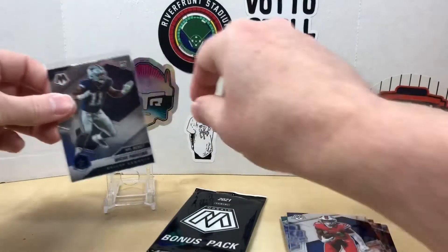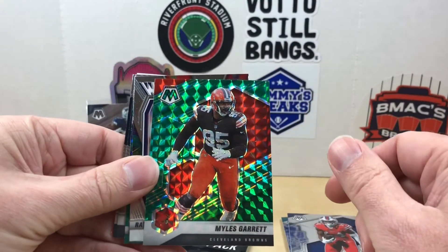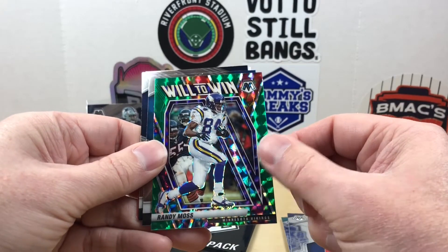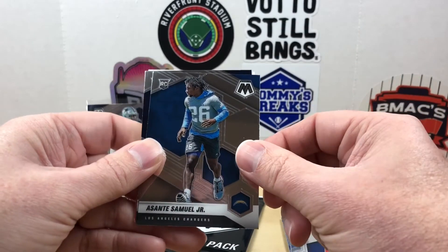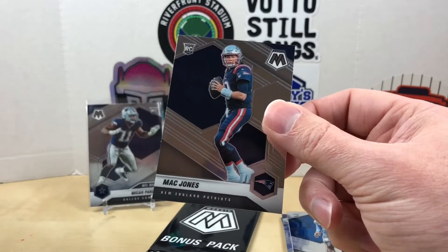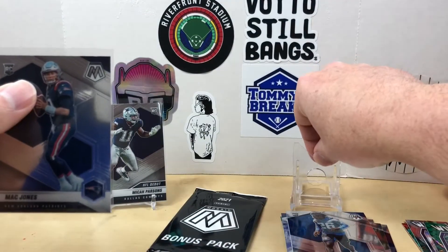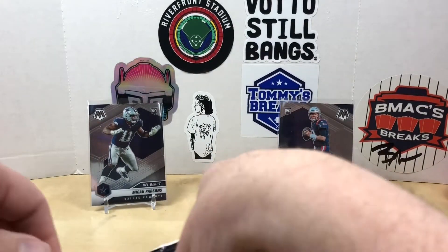Go ahead and set him on the stand, see if we can find something a little bit bigger. We have a Miles Garrett green Mosaic, a Ray Lewis Will to Win, and a Randy Moss green. For rookies we have Asante Samuel Jr. and Mac Jones — there we go, nice! It's the base, not the debut, but that is a nice one. I will take that. Solid pack overall.